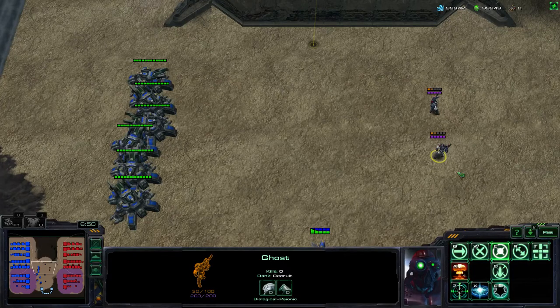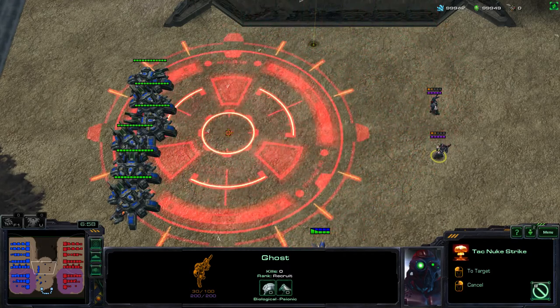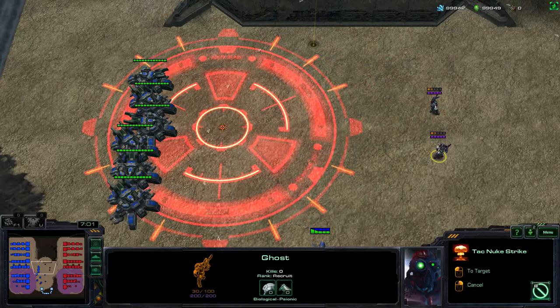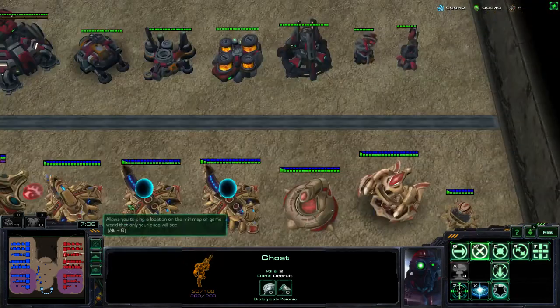In order to kill siege tanks with a nuclear missile, all you have to do is use the circle that actually includes all of the little trapezoids. This will make your ghost just out of range of siege tank fire, and it will let you kill off all of the siege tanks.